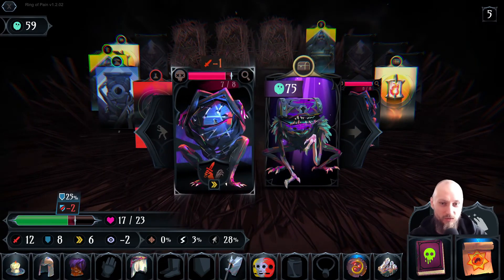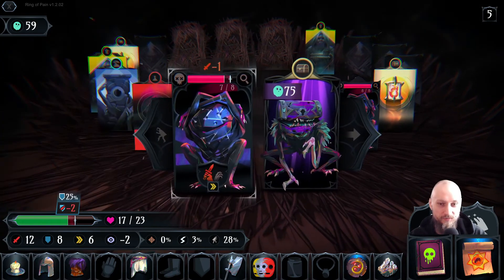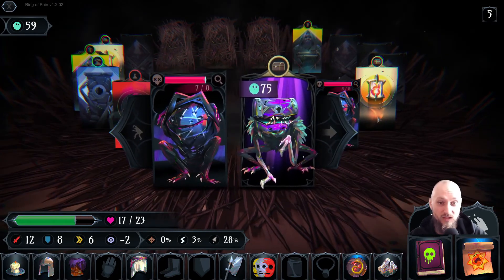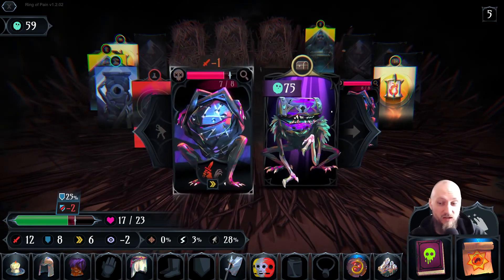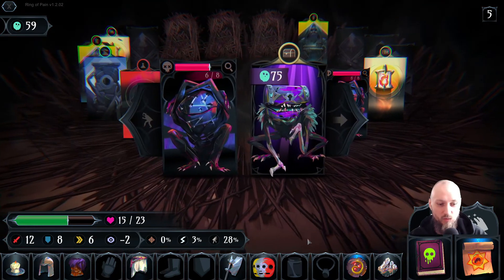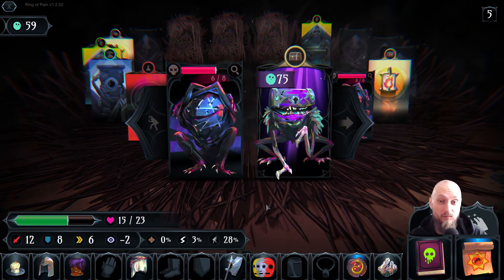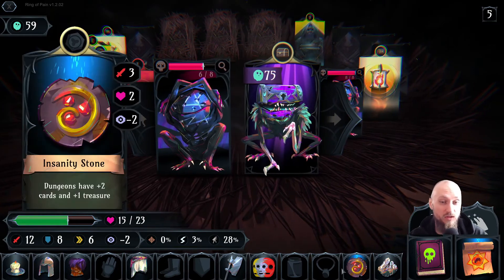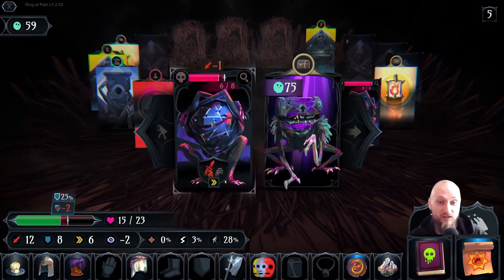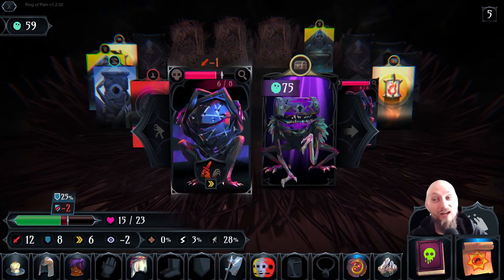I guess we're gonna go for him because he's got less health, but he's just a wall of defense. That's really unlucky — that's the RNG. They might actually even kill us. Sometimes in this game you've got a decent build — we were doing okay — then you get this. What can I do? I can't do anything.